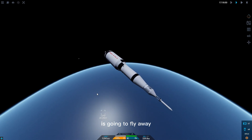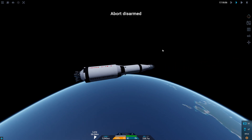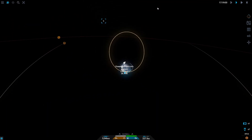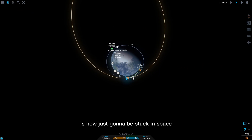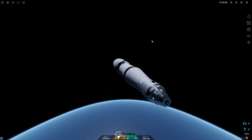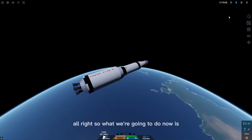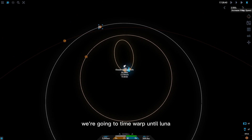We're going to jettison the launch escape system and there we go — that's cool. The launch escape system is now just going to be stuck in space. I don't know if that actually happened with the real Apollo — if it just got yeeted into space and stuck in Earth orbit — but if so, that's pretty cool. Now we're going to see where we are and get ready for our translunar injection, and time warp until Luna is in a more favorable position.